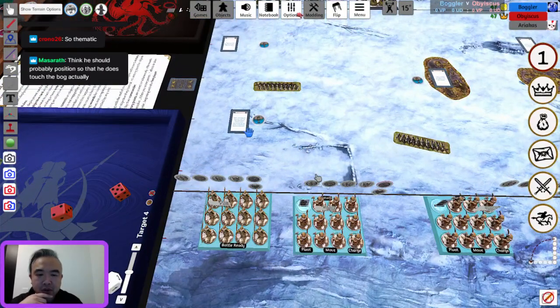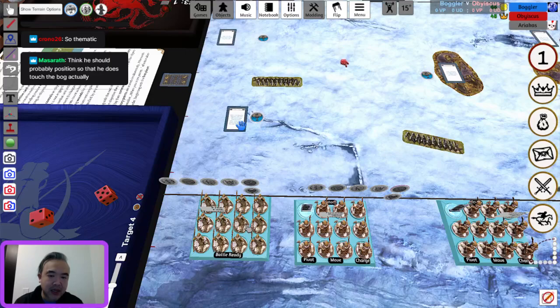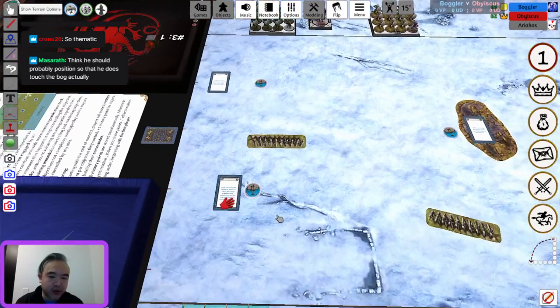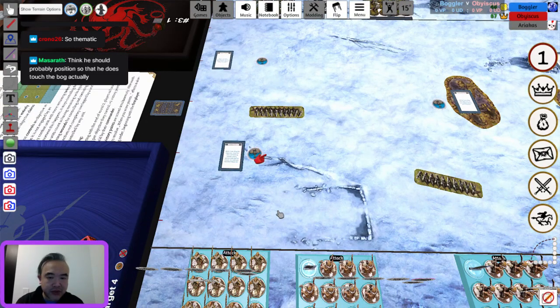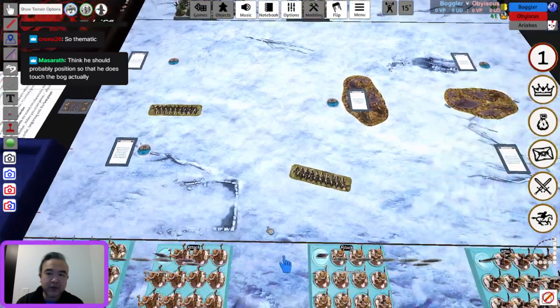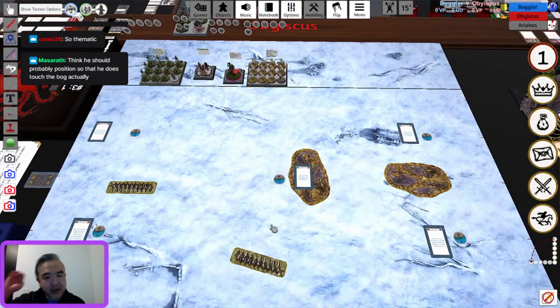Trappers are going here — the naked Trappers. This is actually great for Boggler: you're using a cheap activation to hold an objective. They're across from a non-ranged unit so they'll be safe, they don't need the morale bubble, and they can still affect the game via their Hidden Traps. Now Jorah is going down close to the front to provide rerolls with precision to Greyworm.